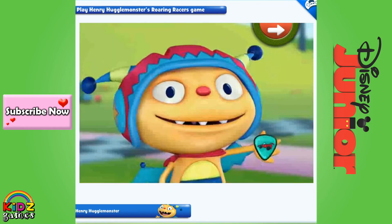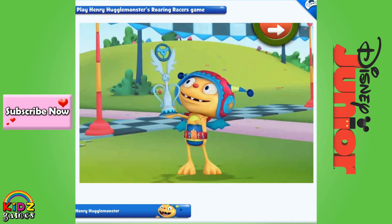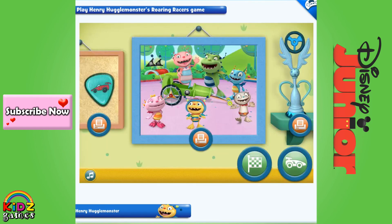We won the race! We've earned our Monster Scout Racing Patch and the Roaring Racer Cup, just like Datto did. Cobby and Datto are so proud of us. Wow, look — here's our picture with our racer, our Monster Scout Racing Patch, and our Roaring Racer Cup. Let's print them. We can also keep on racing, or we can pick a new racer. We'll see you next time!